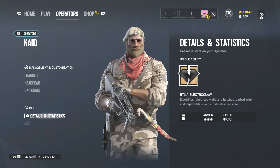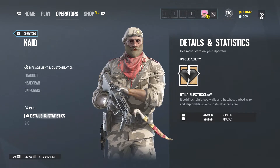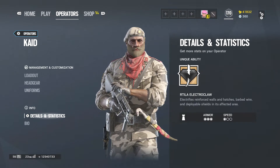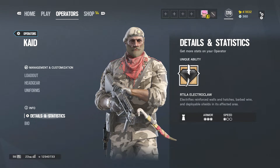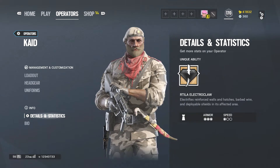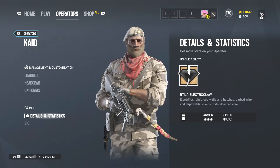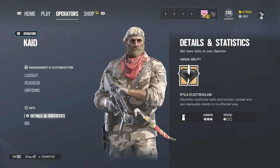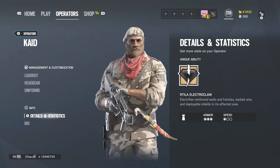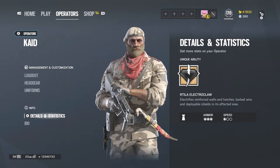His details and statistics: his Artilla Electro Claw electrifies reinforced walls and hatches, barbed wire, and deployable shields in its affected area. So basically it's like this little mine, but instead of being a mine it has a radius and circle around it, and anything that's metal it turns into electricity — it electrifies it. That's what his ability is. He has high armor, which means he's slow.